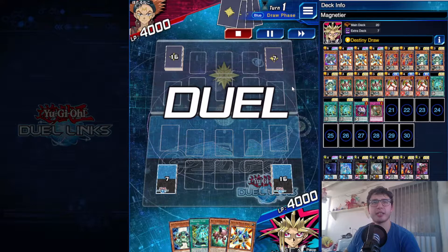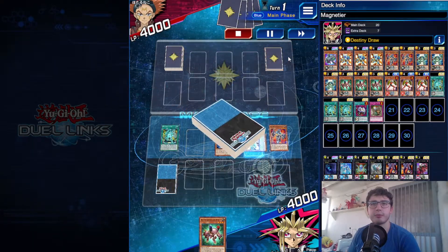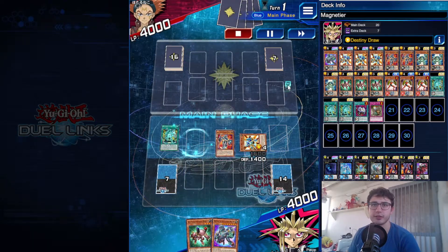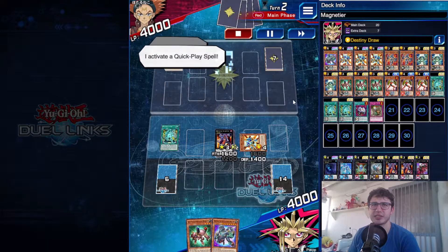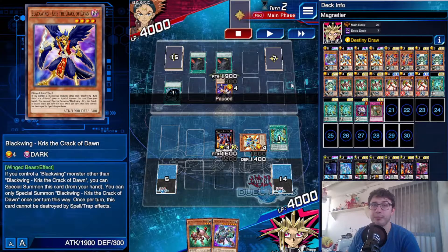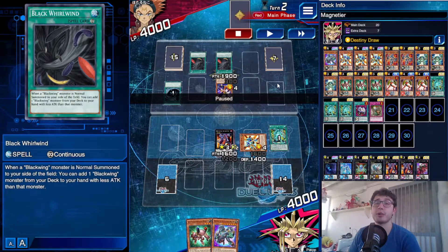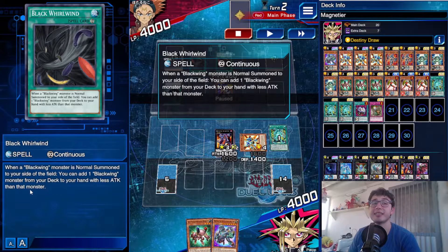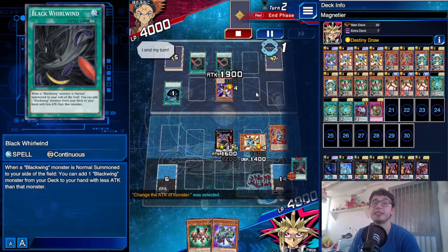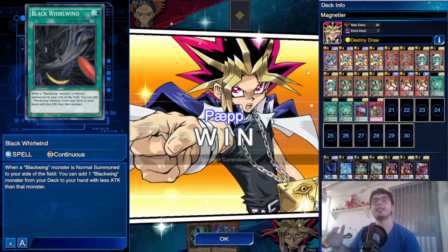Here's the second duel. We've got Magnetic Field to begin, Gamma going into Delta, sending Alpha to the grave since I already had it in hand, giving us Berserkion — the full combo already. Gagagigo Guardian is consistently on the field, great option. We use Typhoon to get rid of a backrow. This is a Blackwing deck — look at that. He's going for double Black Whirlwind with a search, but the issue is Black Whirlwind lets you add something with attack less than that monster. As soon as he summons I chain Gagagigo Guardian to Black Whirlwind, so the monster has zero attack and he gets to add nothing. We just won.